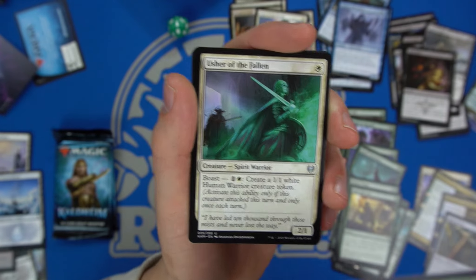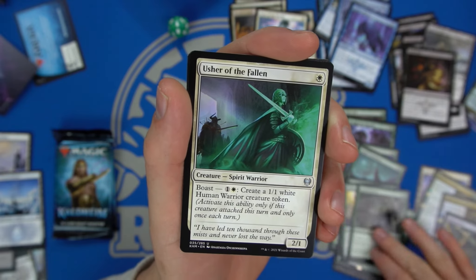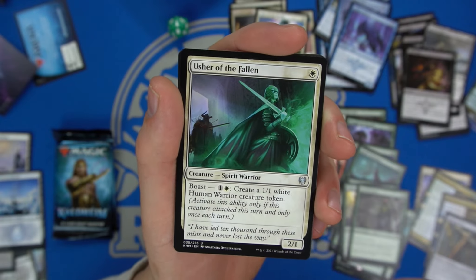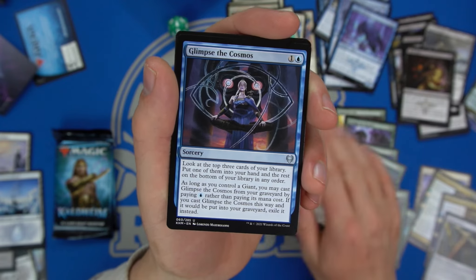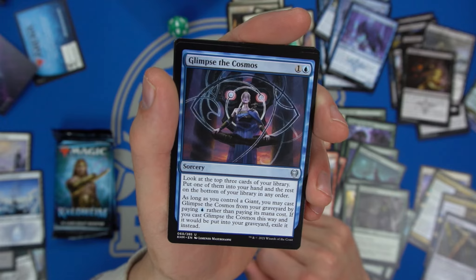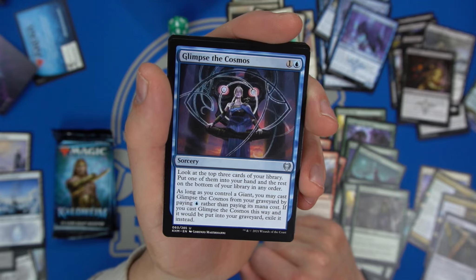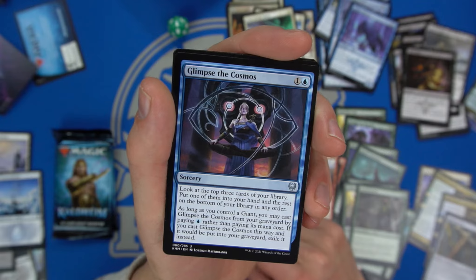Augury Raven is a three-three you can foretell to get a turn earlier. Arachnoform gives plus two plus two and reach and grants every creature type. Usher of the Fallen — I really want to go white with the Boast strategy. We have a good white strategy going but also a solid snow theme. Glimpse of the Cosmos — look at the top five cards, put one in your hand; if you control a Giant you may cast it from your graveyard for just blue mana.